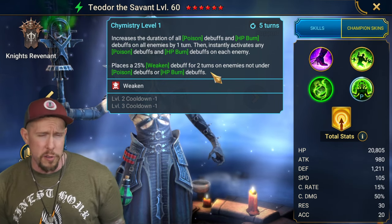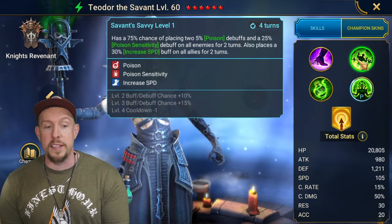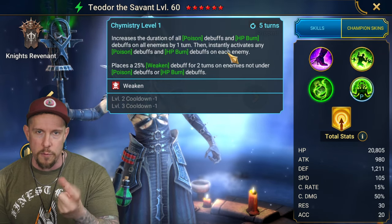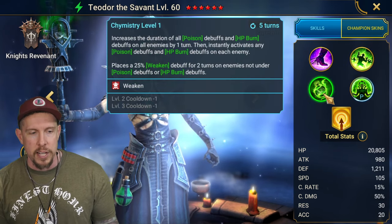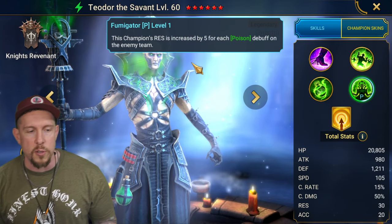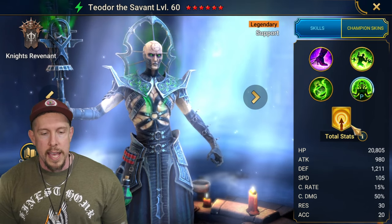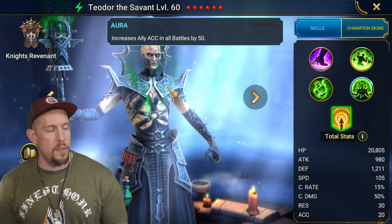The A3 also places a weaken for two turns on enemies not under poison or HP burns, so it brings some utility even if you don't have burns or poisons up at that particular time. On his passive, this champion's resistance is increased by 5 for each poison debuff on the enemy team - it can really stack up. He also has accuracy in all battles by 50 on the aura.